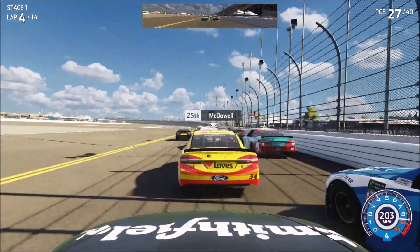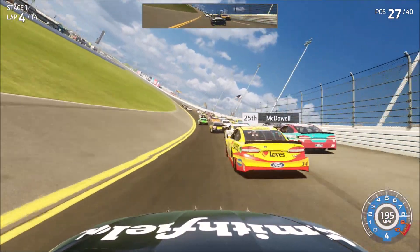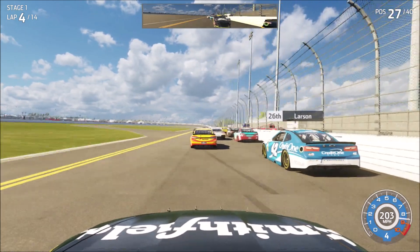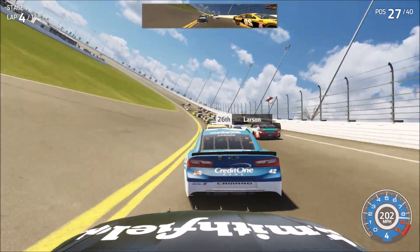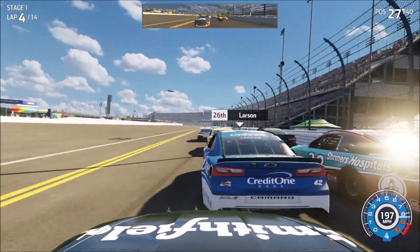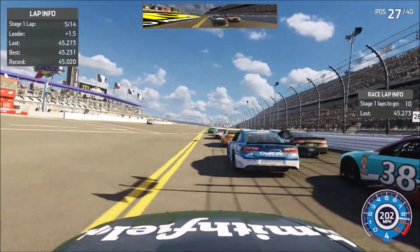Whoa, the car just got tight there. Thankfully we didn't wreck it. I don't know how Larson didn't wreck it either. Just seeing a bunch of Loves Travel Stop in our face. The two front row guys are — not in the front row. Larson, the car plows so much off of two, and fours when it really plows. Just kind of riding with that Jones boy behind us and the next Jeff Gordon in our rear view. Larson finally decided to cut me off and get on the bottom with me.